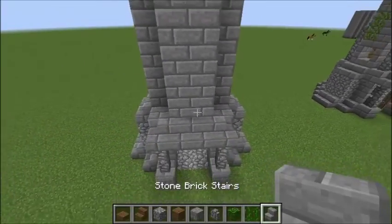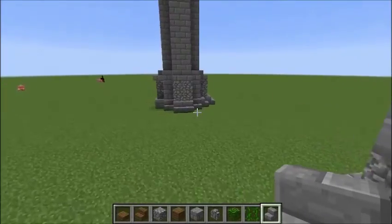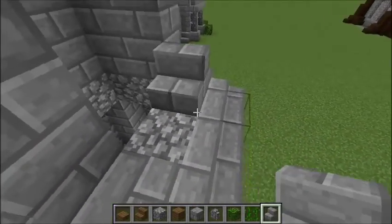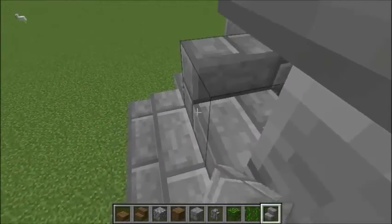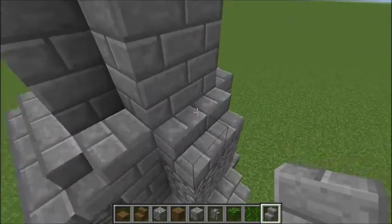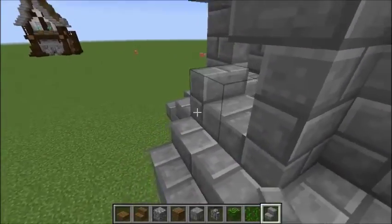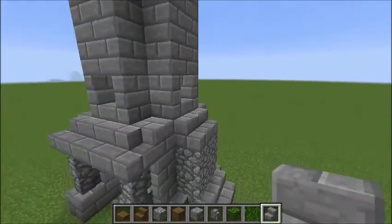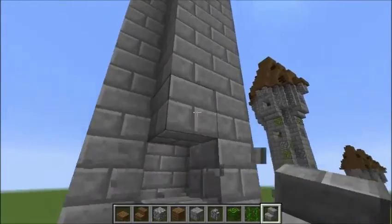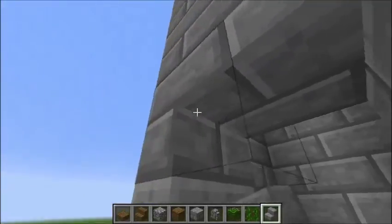At this point we need to start putting in windows. You can see from over on this side we've got a window that comes in at this level. But you can't put in a middle window, so what are we going to do? We're going to fake one by putting in some stairs like so, and we end up with a window. We're going to stick one of them all the way round. I'll just do this other one, and then when we come up we're on that block there — take a block, take another block, and then the next window is going in here.